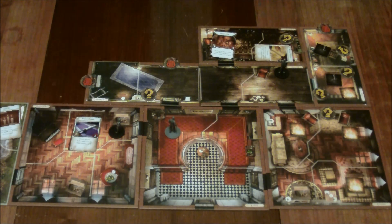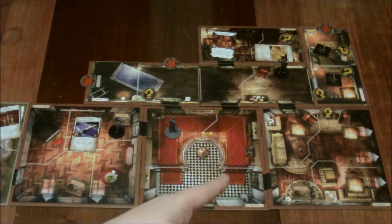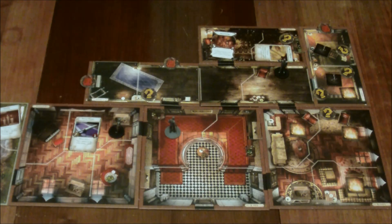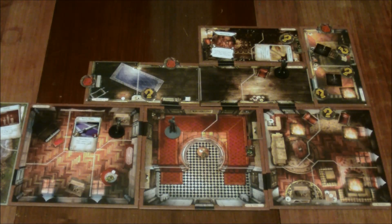Hi everyone, Doug here. Welcome back to yet another board game channel, and yet another episode of Mansions of Madness 2nd Edition, where we continue to try to discover what lies within. I'm quite certain this fire is going to be the death of us, because I don't think we're going to get that put out, but we'll see. I think we're just missing one more key to get us through this very important heavily locked door. I think we need a brass key somewhere. So we're going to do a little exploring this turn to try to uncover that.